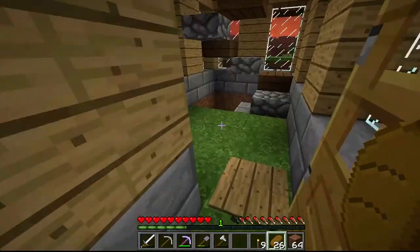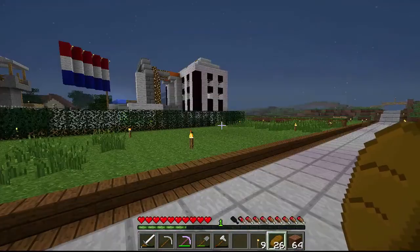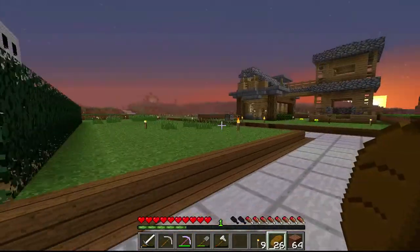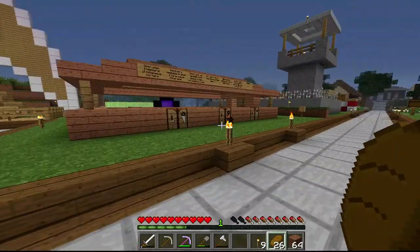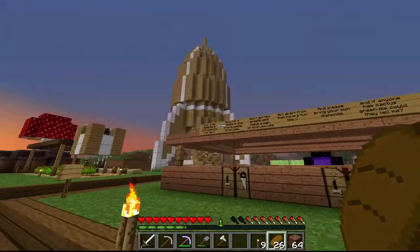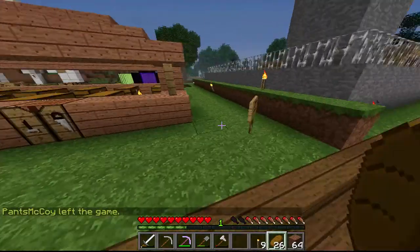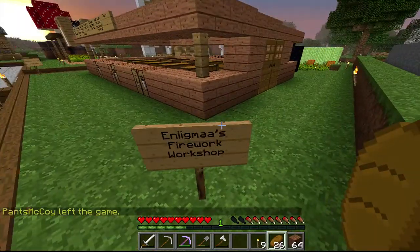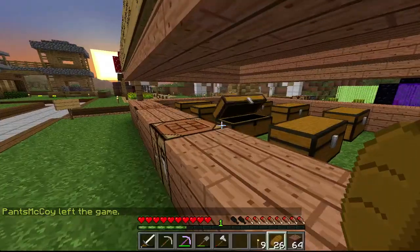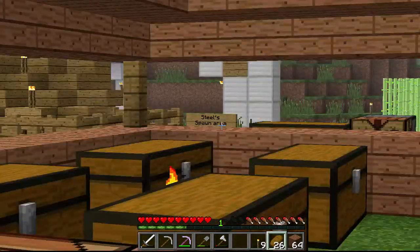There are a lot of signs being put around everywhere because people aren't lighting up their houses very well and creepers and stuff are spawning. Just a minute ago I went over to Geo's house and there was a creeper inside - I was lagging a little bit and it nearly blew up, but I saved it. This thing over here is Enigma's fireworkshop, which just has random things in it. I don't know if he's planning something.